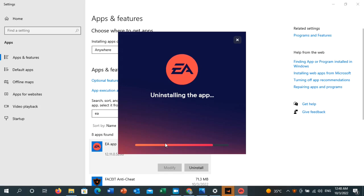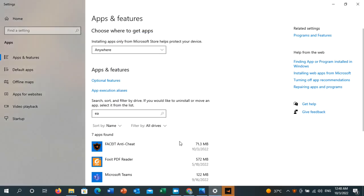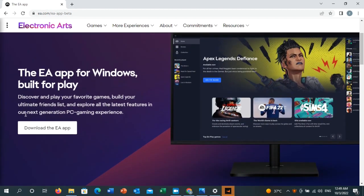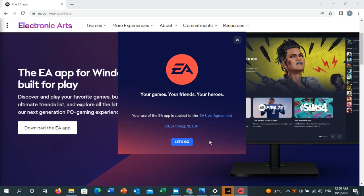Let the uninstall complete, then go to the search engine. I'll guide you on how to reinstall it. Once the EA app is uninstalled, type 'EA download' in the search engine, click on it, scroll down, and click 'Download the EA app.' Click Open and continue the steps until the app is reinstalled. Once reinstalled, go back and launch the game and check if the error is resolved. You can do the same — uninstall and reinstall — for Origin or Epic Games, whichever platform you use to play FIFA 23.